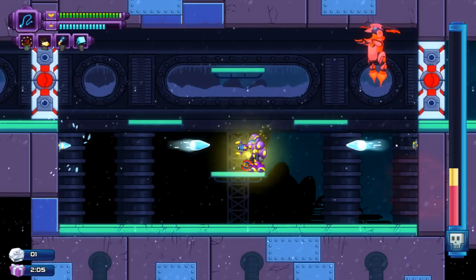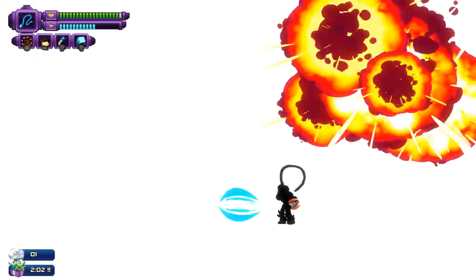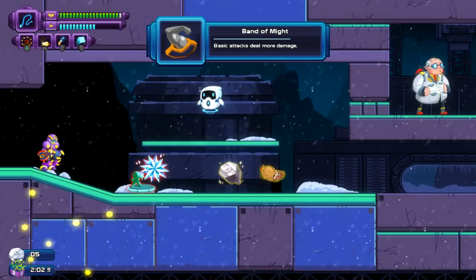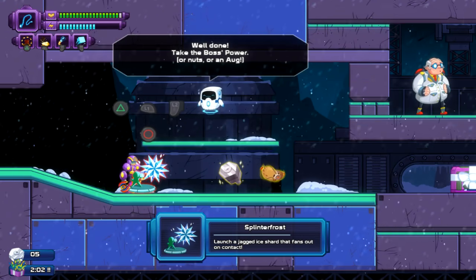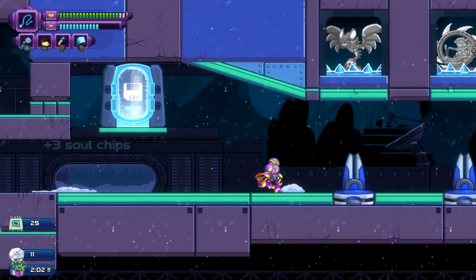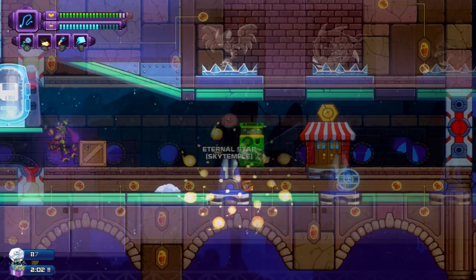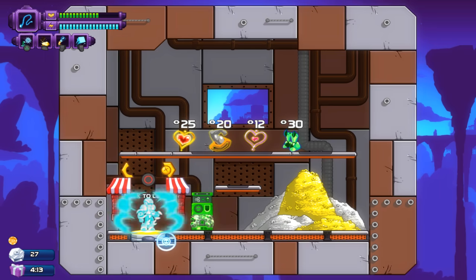You would think the fire shield would also work against Shatterby. That would make sense. Something I mentioned in a previous episode - the weaknesses to the bosses are just something you kind of have to figure out instead of trying to piece together logically. Still not using Eternal Star's weakness yet. I think I do in the next part though.